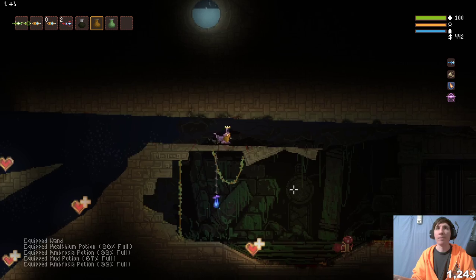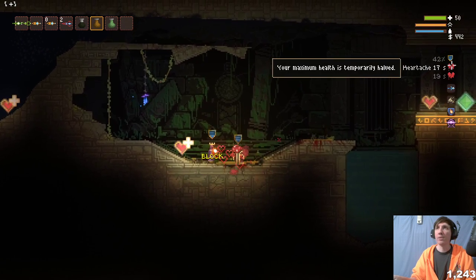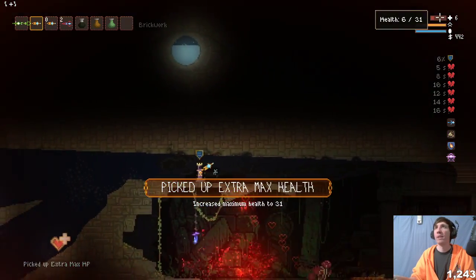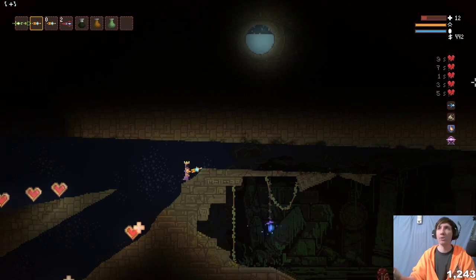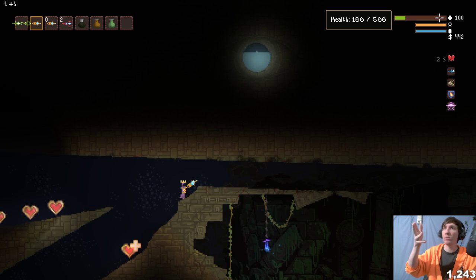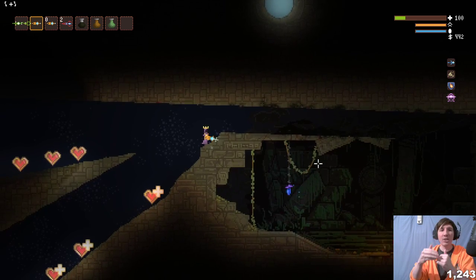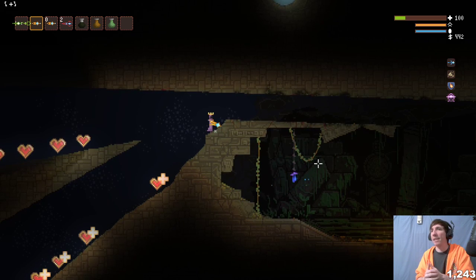Instead we go back to original health. I'm going to let him hit us six times this time — you can count the debuffs. So: one, two, three, four — that's where we stopped last time — five, six. You can see our health is not moving anymore and it's staying at 6 HP. Even though we stacked more debuffs, we did four last time and this time we did six, two extras.